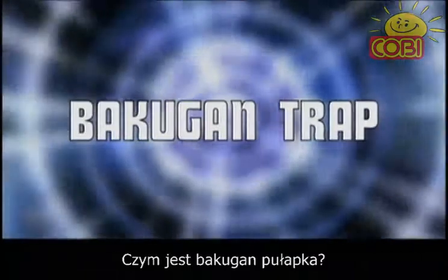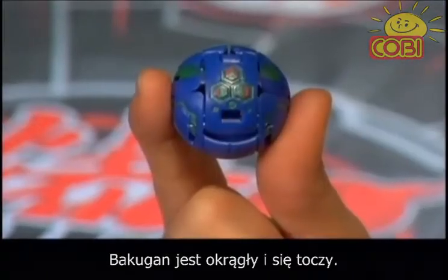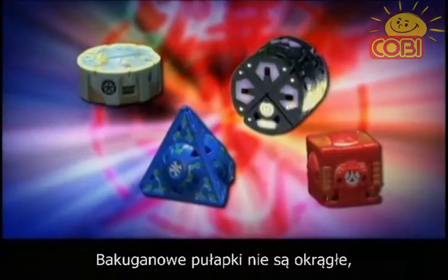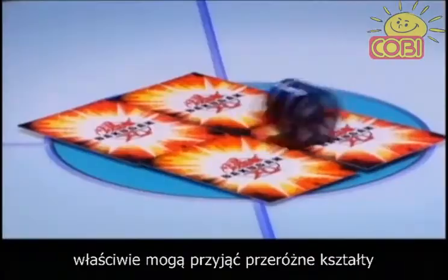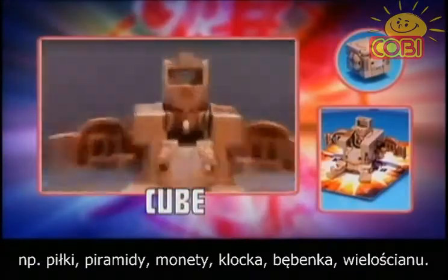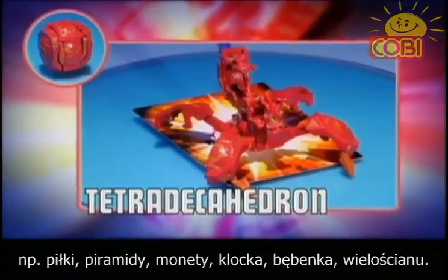What is a Bakugan Trap? Well, as you can see, normal Bakugan are round and they roll. Bakugan Traps are not round. They come in all kinds of shapes and sizes, like football, pyramid, coin, cube, drum, and tetradecahedron.